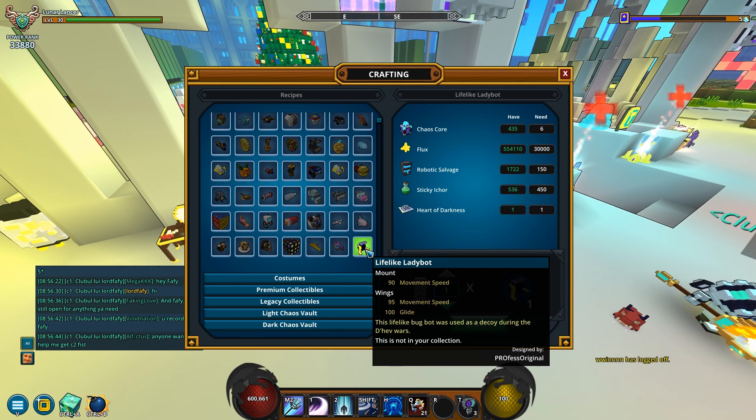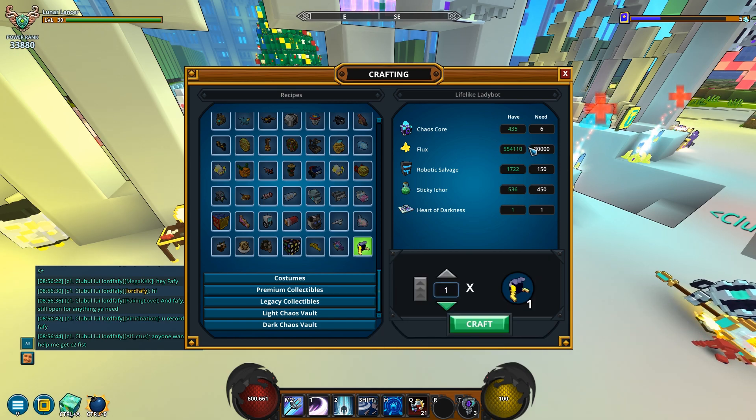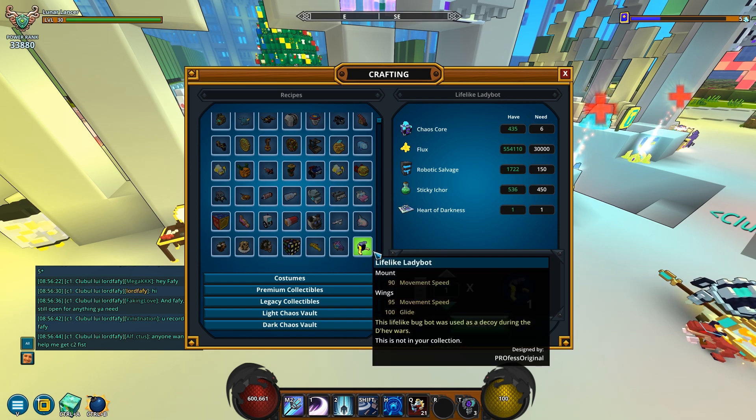Oh god, it's another flying mount apparently. Well, this is very convenient since it's fairly cheap to craft. Not only that, but apparently I have everything I need to get it, and I'm gonna end up with basically 100 more mastery points.